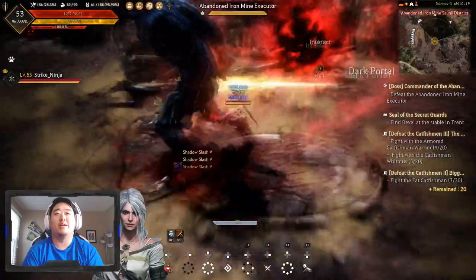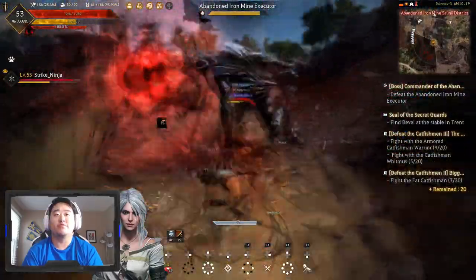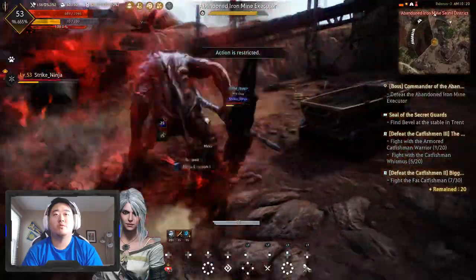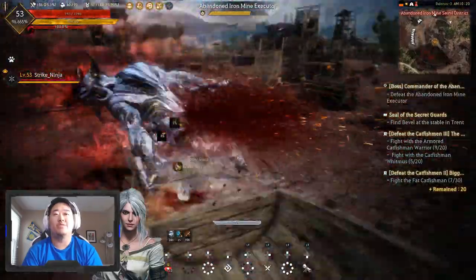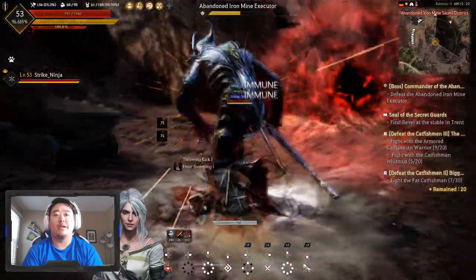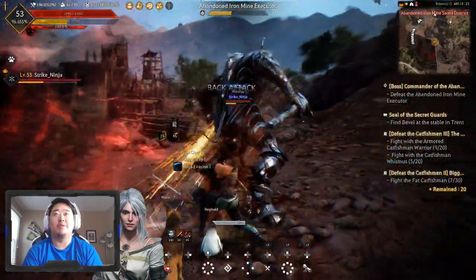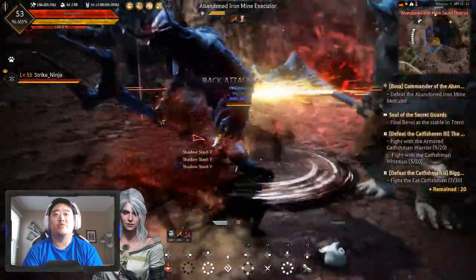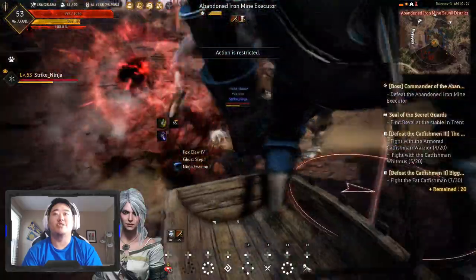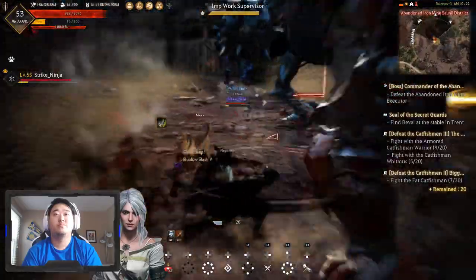Alright, Abandoned Iron Mind Executor — I don't actually remember fighting this guy ever. It's too far away, let's get behind him. He's got some movement to him so he's a little bit more challenging because he has some more movement; it's kind of hard to get behind. None of these guys do enough damage to me for me to care, but he's a bit more challenging. The game is just going to spawn these dudes here with him.